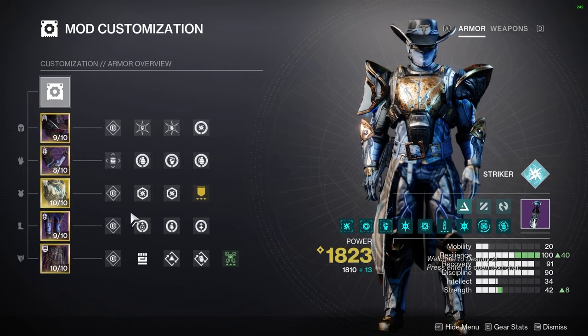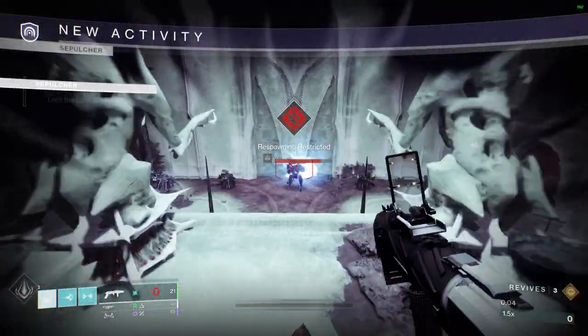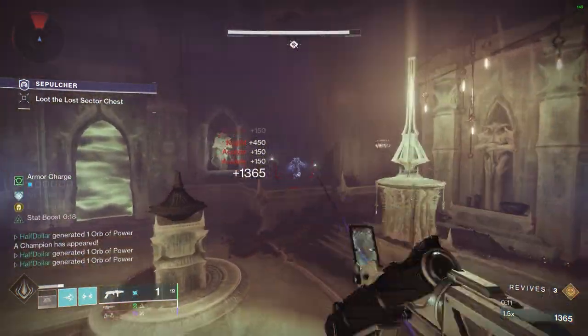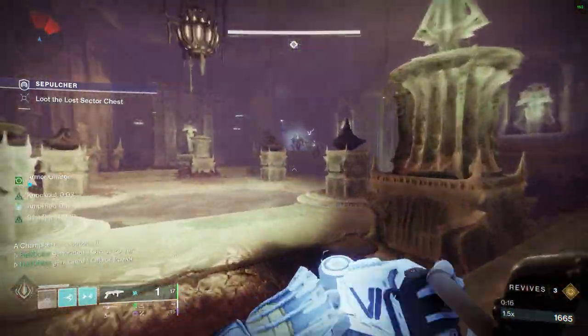The exotic of choice today is Heart of Inmost Light. Starting off with the Lost Sector, we're just going to shoot our Grenade Launcher at the enemies and throw our Storm Grenade. Just trust in the Storm Grenade — it should kill everything back there. Use the Grenade Launcher to clean up all the adds in here.